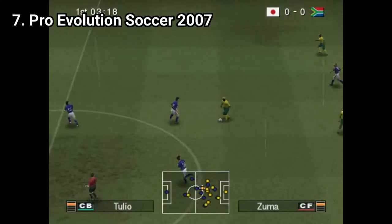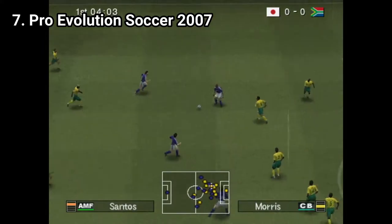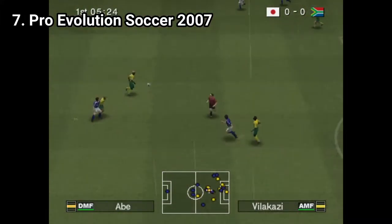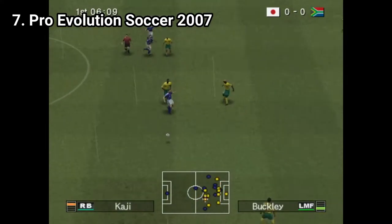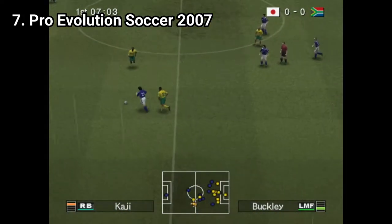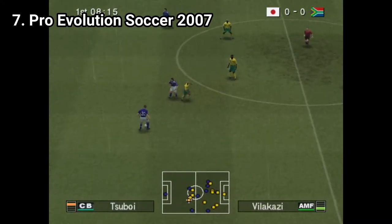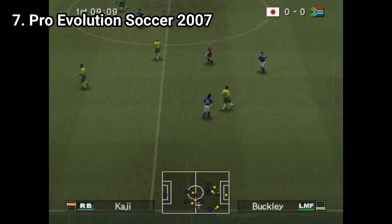In Pro Evolution Soccer 2007 you can spot again similar improvements — better graphics, which were still kind of poor for that year. You get more licensed teams and stadiums, which are still fewer than in FIFA. The gameplay is unchanged; you don't get any new game modes or something to really call brand new. But even if it's not worth getting this one if you own previous titles, it's still a very solid game and remains the best soccer simulation game out there — much more of a simulation than FIFA.